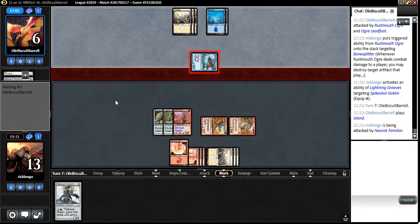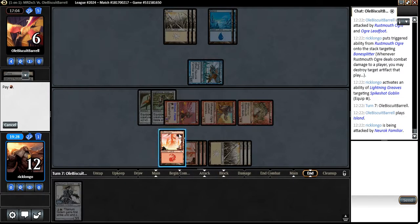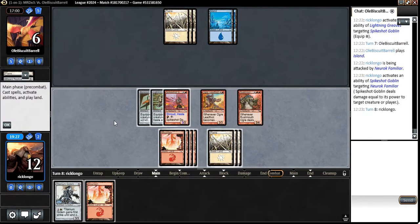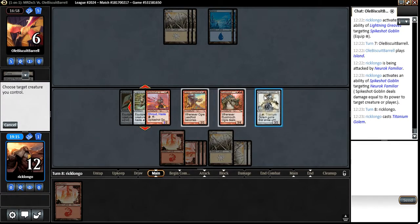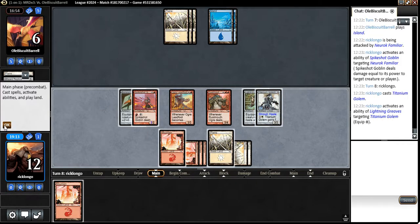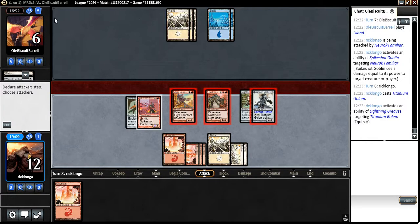Not gonna block. Let's kill his guy. I guess now what we can do is just play the Titanium Golem — give it haste — and attack with the Titanium. No reason to attack with the Spike Shot Goblin, especially because if he has a removal spell, he's still dead on board.